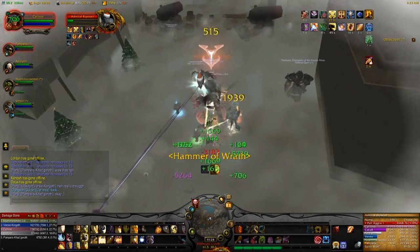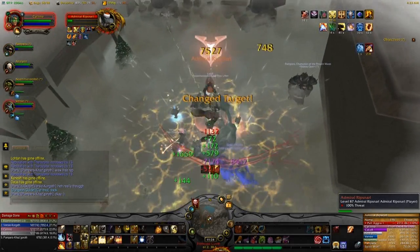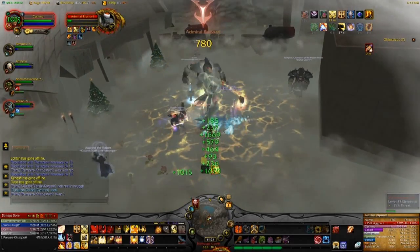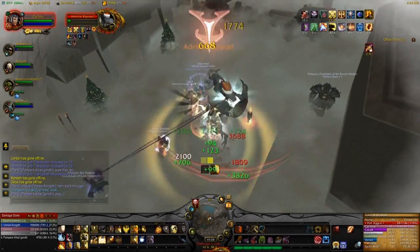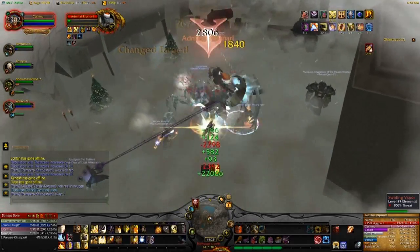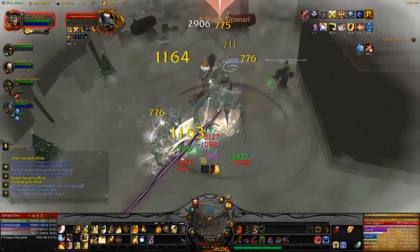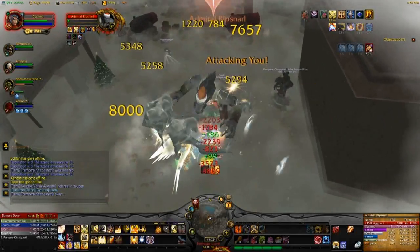As you can see, adds are coming continuously. Pop your cooldowns at this point. More and more adds are coming and they will all grow very big, very quickly — there's just no chance of killing them all. You have to kill the boss. Pop your cooldowns, go all out, and kill the boss.